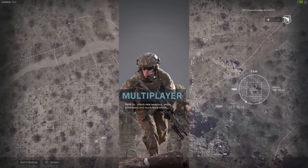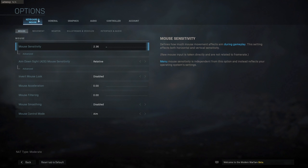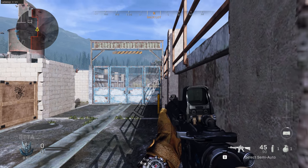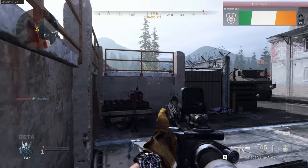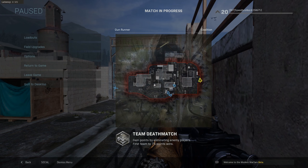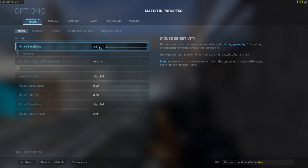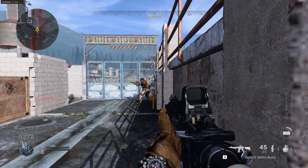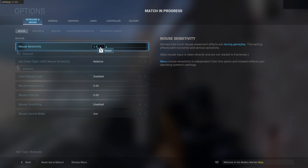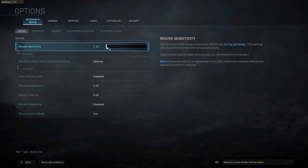Before you jump into multiplayer, go to Options. Under Keyboard and Mouse you have your mouse sensitivity. The way I usually set mouse sensitivity is I go into the game, find a wall, and move my mouse from the left side of my mouse pad all the way to the right side, trying to stay as horizontal as possible. I set it up so that going all across my mouse pad does exactly a 360. Note that you can actually just type in the number directly in this field — it's not like Battlefield.